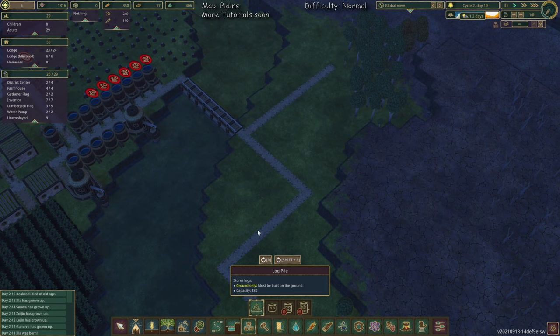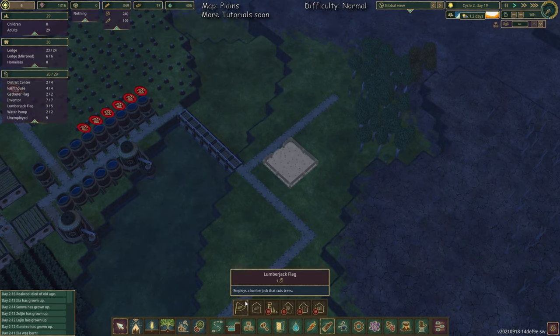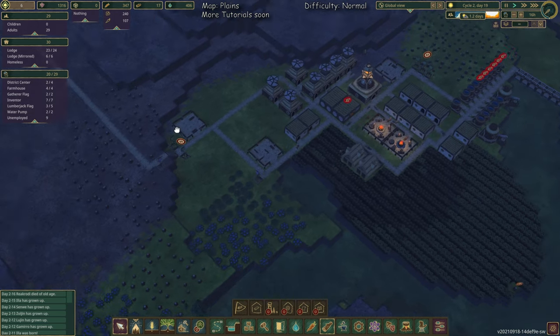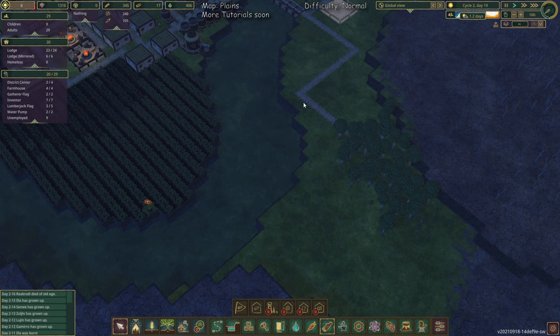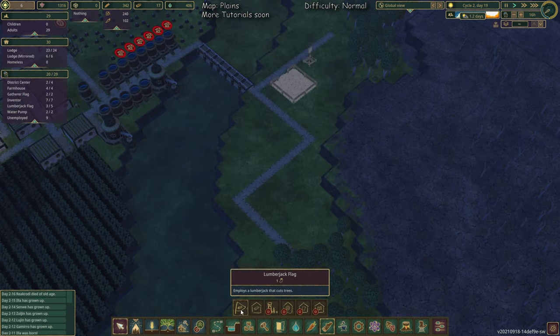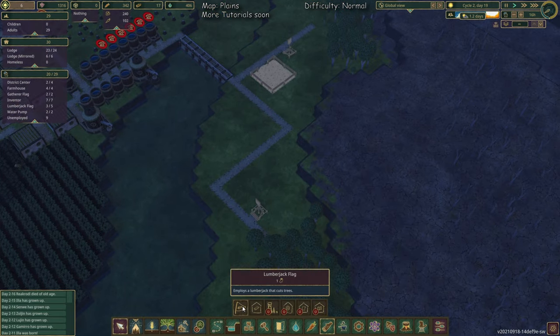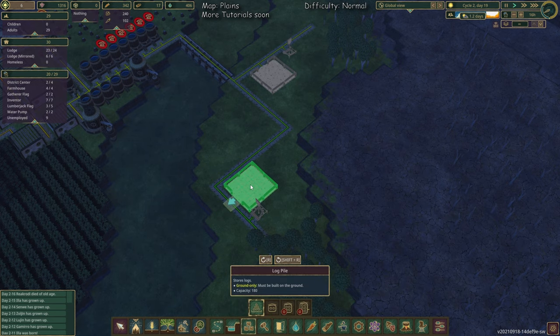Let's start with a storage, a log pile, and of course a lumberjack flag. I've set it up so we can directly start. I have enough beavers to show you all of this. Lumberjack — second one here — and also one more log pile. Can't be bad.